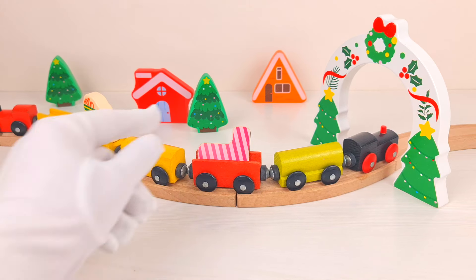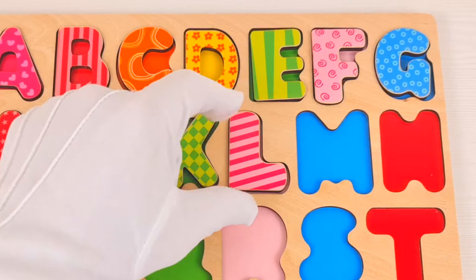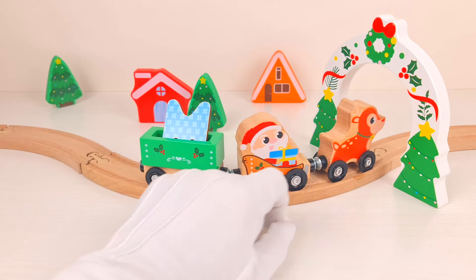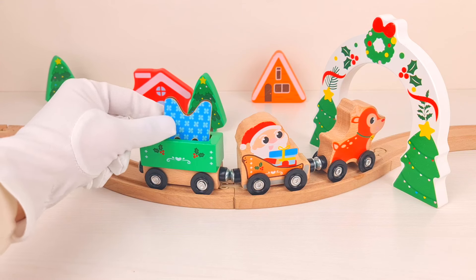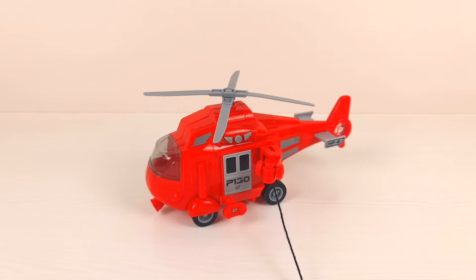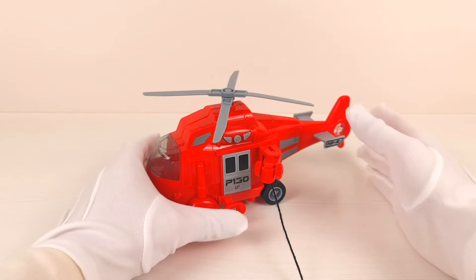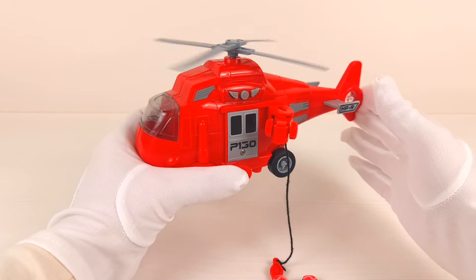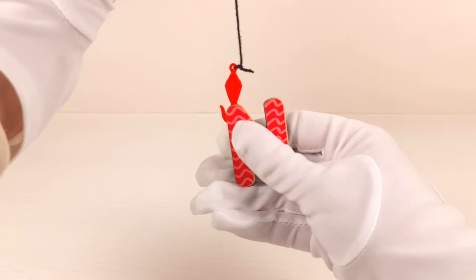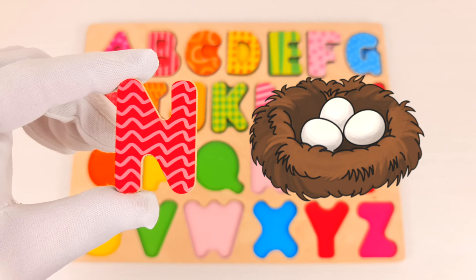Wow, look at this train — it brought us letter L. L is for lion. Nice! There is another train and it looks like a Santa cloud train. It brought us letter M. M is for monkey. Let's put it here. Wow, a red helicopter — let's start it and fly! It looks like it's carrying our letter N. N is for nest.